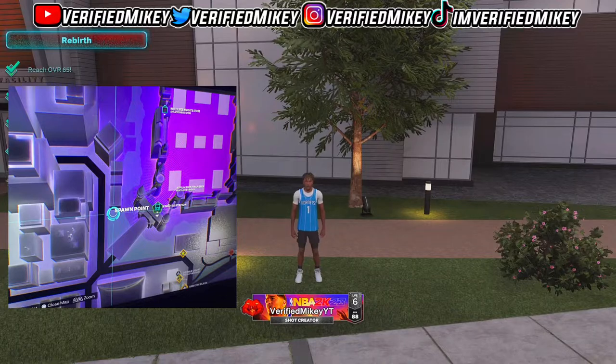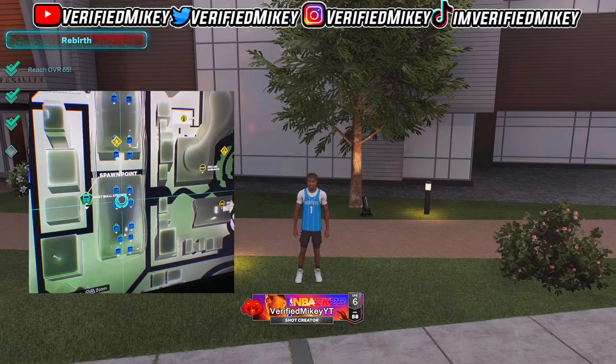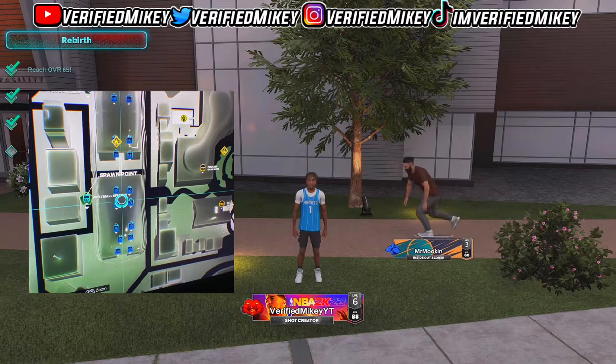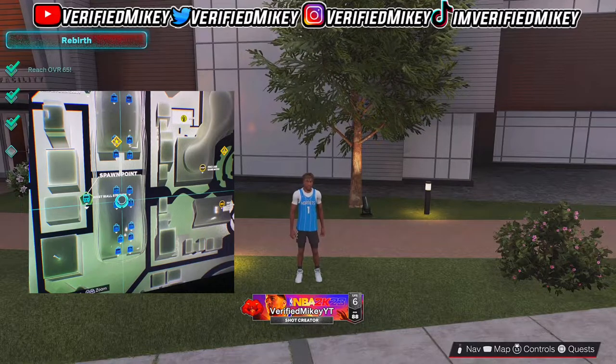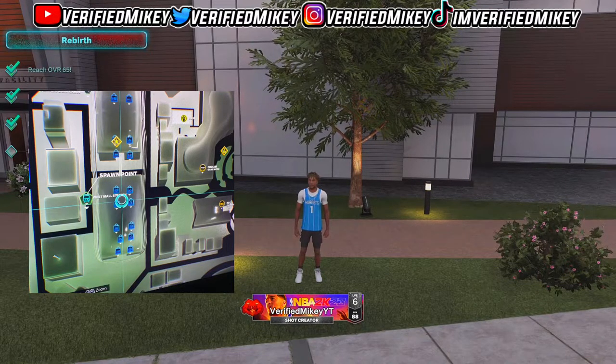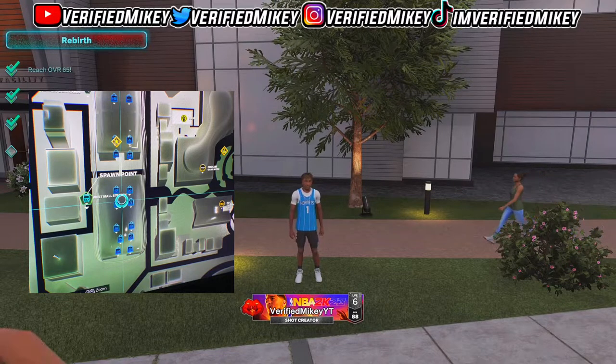After you talk to Ronnie at the first stop he'll confirm you reached 65 overall. The second spot is in the middle of the mall — the west mall plaza. That's where you're going to find him next. He'll be right there in his pink hoodie. Talk to him, you can skip the dialogue, and he's going to tell you to reach 88 overall.